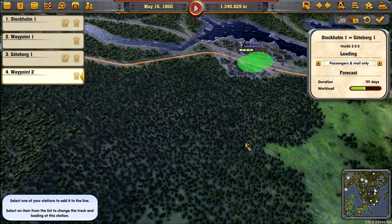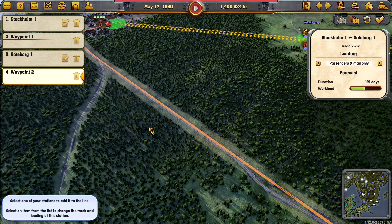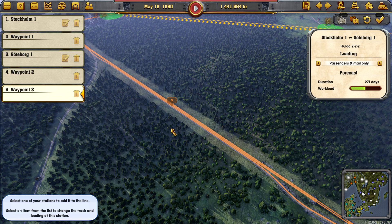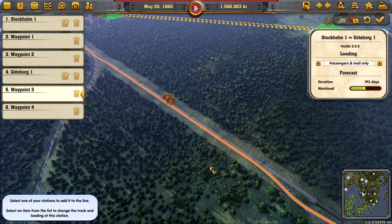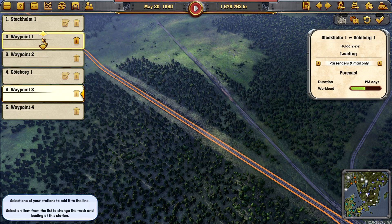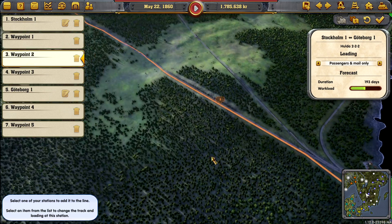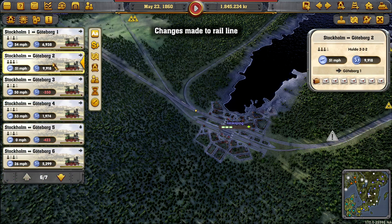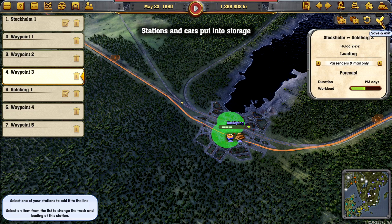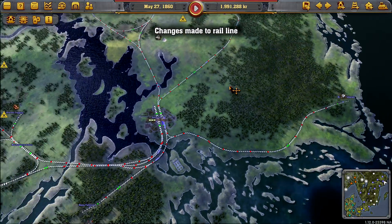I like the split bit here. We could get them on this track — after that waypoint, could you go on there? And then after Gothenburg, could you go on there? And after Stockholm, after this waypoint, could you go there? We've separated them further. We've got to copy that across to all of the others, but we'll accept that one and copy it. I've gone ahead and done that for all of our trains on that line — it's making the changes as we go.